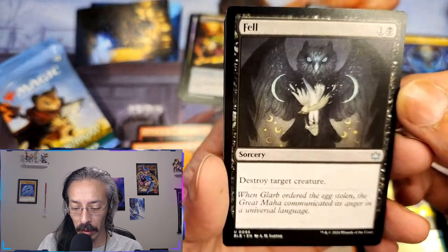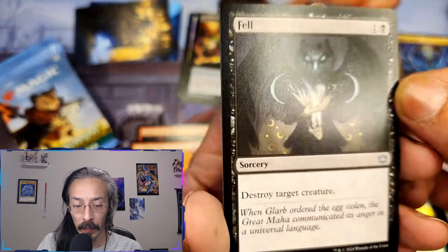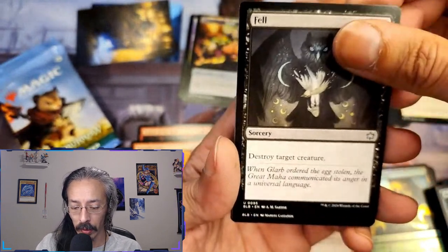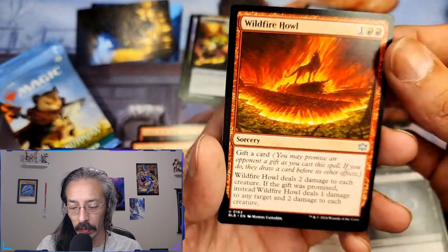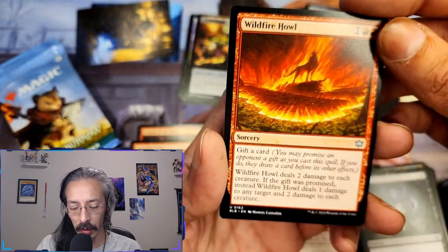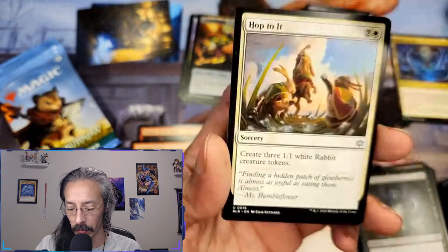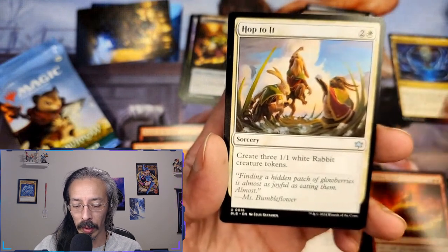Hello Mr. Owl — that is badass, that looks cool as hell. Just two mana, destroy target creature. Wildfire howl — three cost sorcery, deals two damage to each creature. If the gift was promised, instead deals one damage to any target and two damage to each opponent, plus three one-one white rabbit creature tokens.